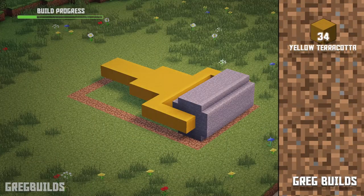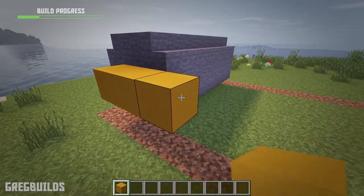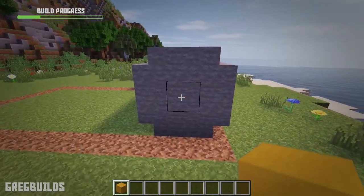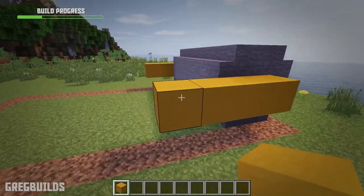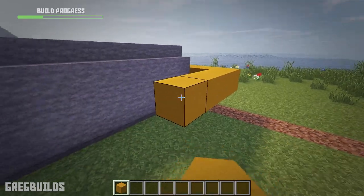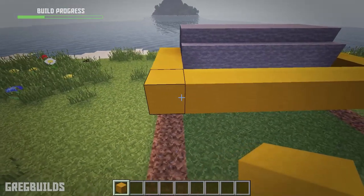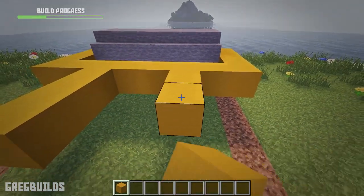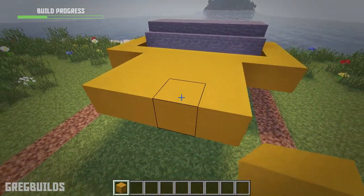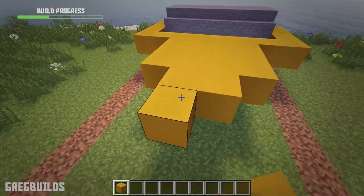Step 2. Next let's add in the frame. We'll need 34 yellow terracotta blocks. At the side of the roller, let's add 4 yellow terracotta blocks, then let's add 4 blocks on the other side, and then we can connect them. Then at the 3rd block in, let's add 3 blocks. Then let's do the same on the other side, moving into the 3rd block and adding 3 more blocks. Then we can fill in the center and make 2 rows in the center, each one 4 blocks long.